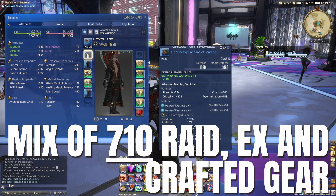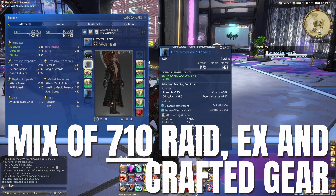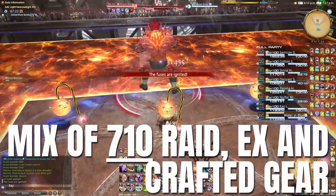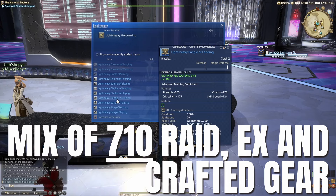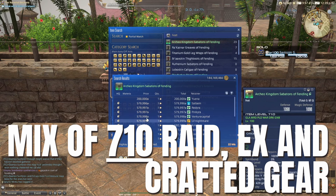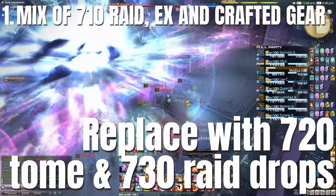Some jobs do better with a small amount of skill or spell speed, which affects the recast time of abilities, and Black Mage as an outlier often goes very heavy on spell speed. I strongly recommend the Balance Discord — linked in the description — which has a clear section for each job with instruction and advice on substats and gear. For my Warrior, this meant looking at the normal raid gear at the vendor, picking pieces with a combo of crit, determination, and direct hit, then filling the rest with crafted gear plus the EX weapon to save some gil. This has me more than ready to jump into the first savage raid at a very comfortable gear level. I'll then replace gear over the next few weeks with 720 tome gear and 730 savage raid drops.